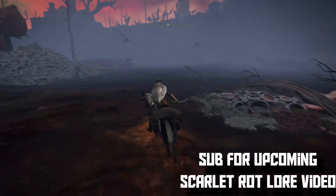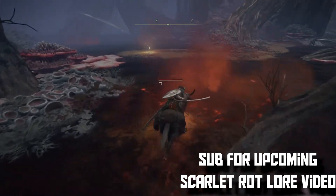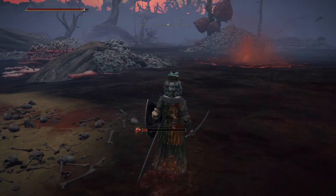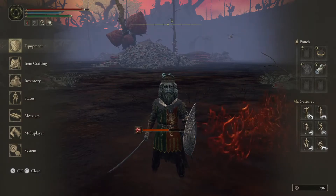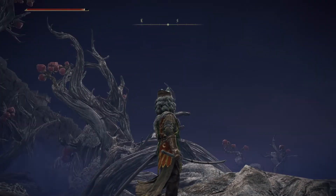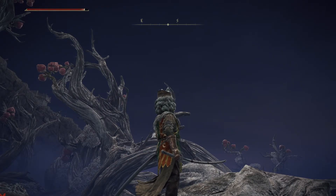If you want to know the story behind Scarlet Rot, be sure to subscribe and stay tuned for an upcoming video discussing the lore behind Scarlet Rot. That's an overview of what Scarlet Rot does in Elden Ring — it's certainly one of the more interesting effects in the game that can produce big results. Do you have any questions you want answered in Elden Ring? Let me know in the comments below. Be sure to give a like if this video helped you out, and check out my other videos detailing other stats and effects in Elden Ring, such as Bleed and Arcane.